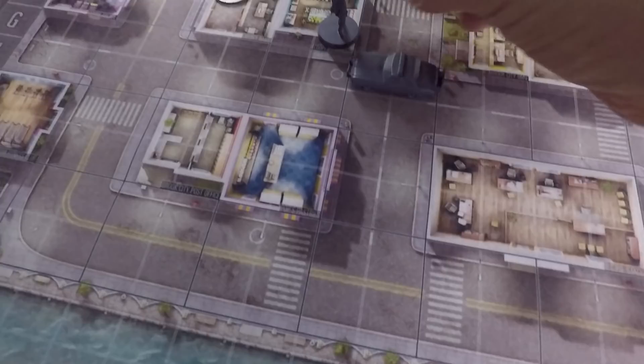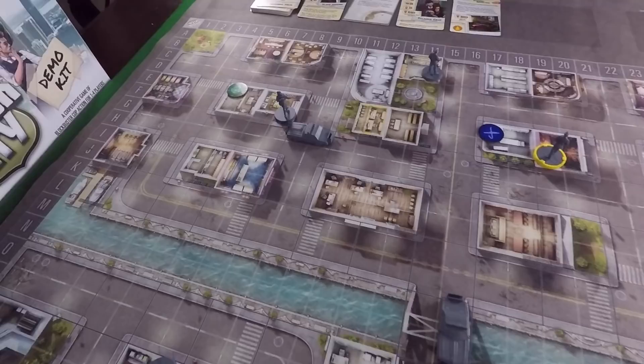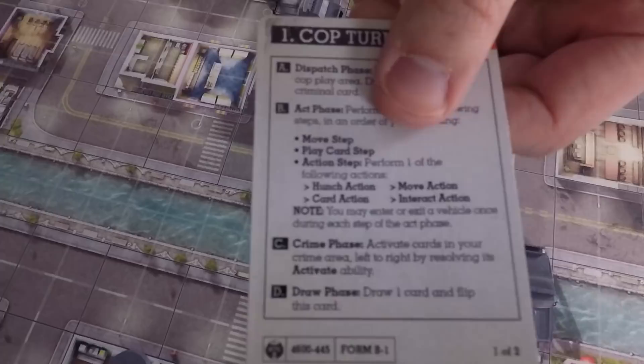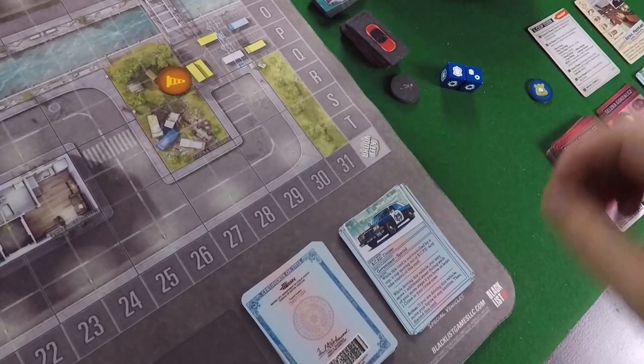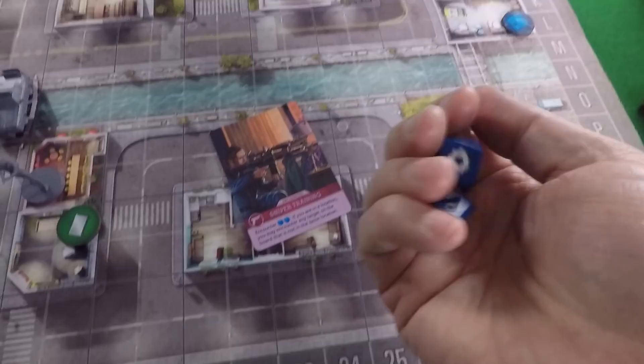First she does her action to gain a hunch, so if she successfully encounters a target she can place a hunch on a clue. For your action you can either do an action listed on a card, gain a hunch, move again, interact, or use a basic action. She gains a hunch, then plays her Sniper Training card. This lets her recklessly encounter with two dice any target on the board not in the same location. She targets her crime at Apollo Coffee and rolls two dice.